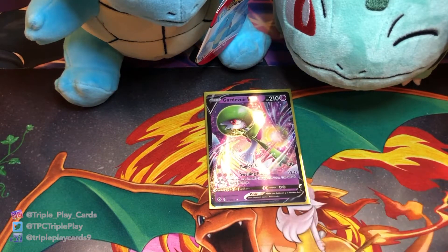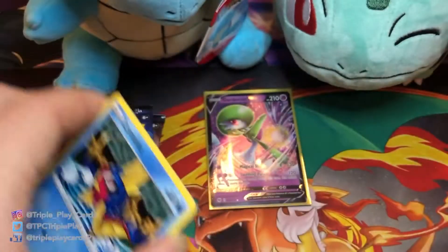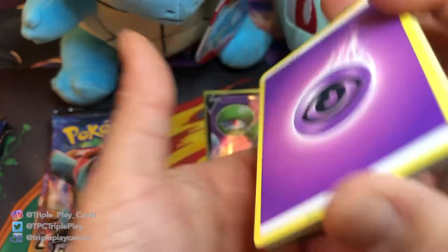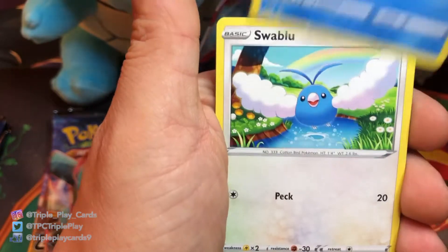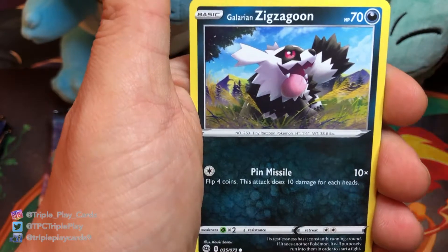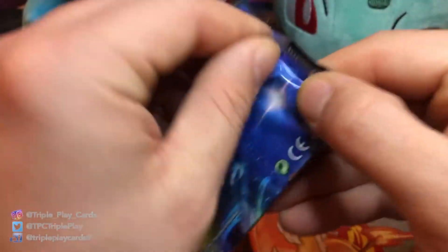Alright, we got one good hit from the first five. Let's take our next five packs. Okay, Psychic Energy, Great Ball, Psychic Energy, Great Ball, Quaxly, Sizzlipede, Weedle, Zigzagoon, Galarian Zigzagoon, Machamp reverse, and Professor's Research holographic. Okay, not bad.